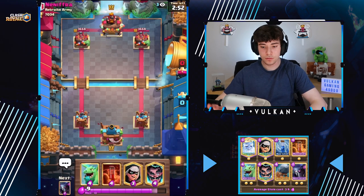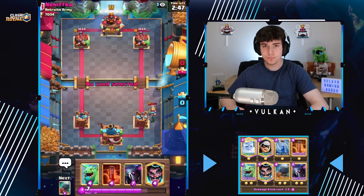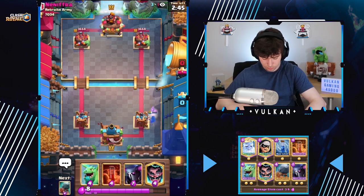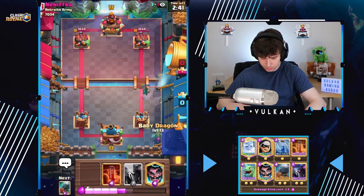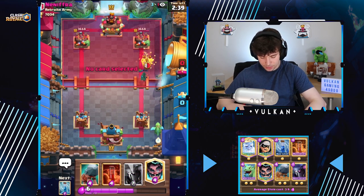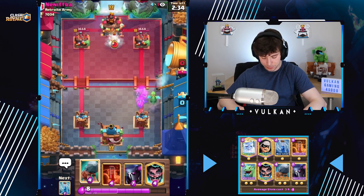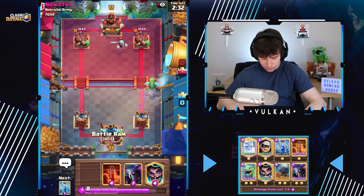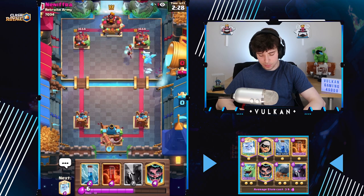Okay, so first play here — just play bandit on defense. Probably gonna baby dragon. I played it in the corner, really. I can't think of any reason I would play the baby dragon in the middle — I don't have a building. So we're gonna battle in the opposite lane to split up his push.